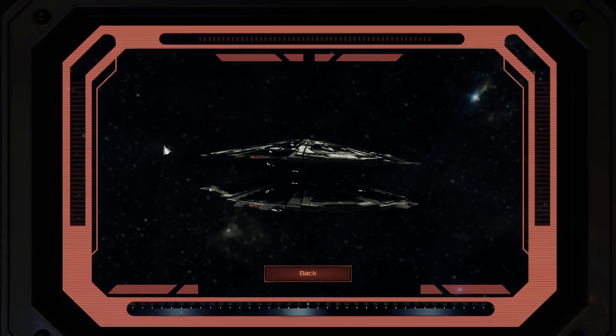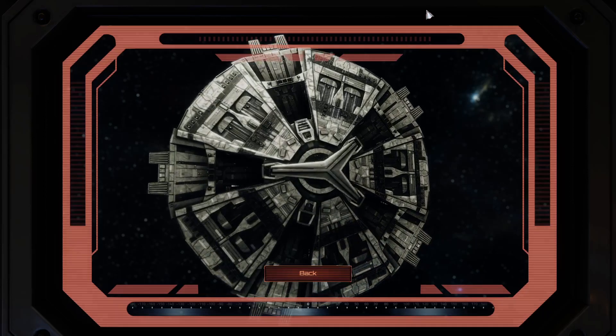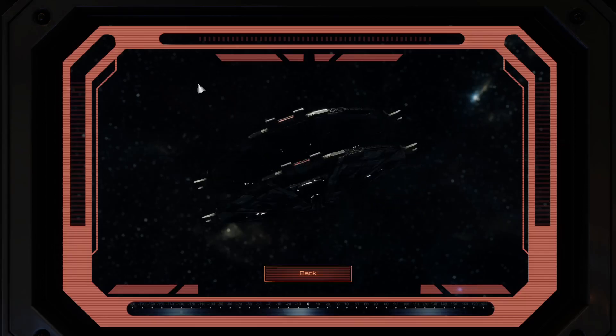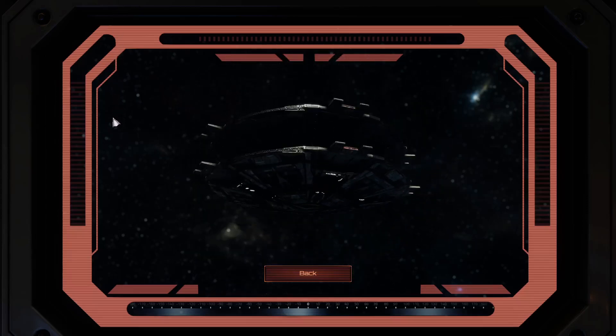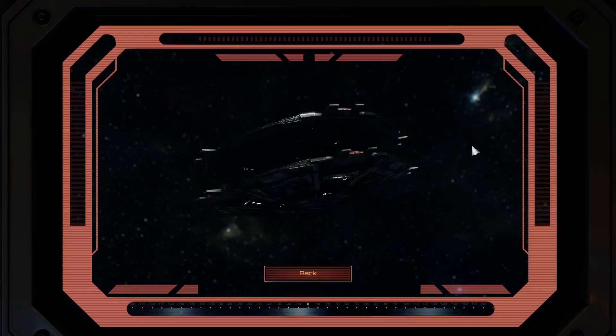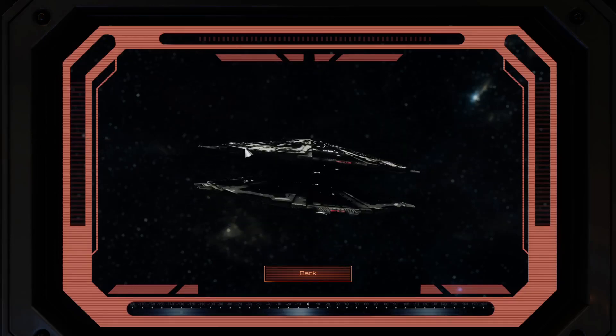Department values, we have 1.8. Department modifiers, we have 1 point each in command, security, and engineering. It's a scale 6 vessel. Technically, I don't think Cylon ships have the crew for that, but I think this is a good compromise, just to make it comparable to some of the larger Battlestars.